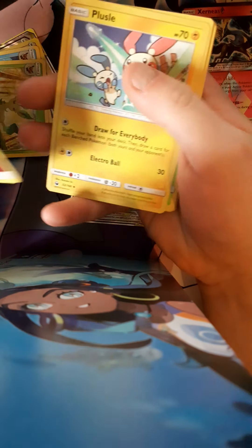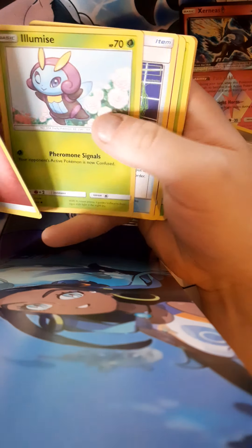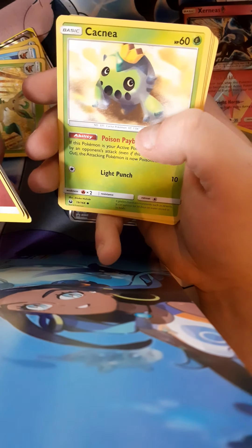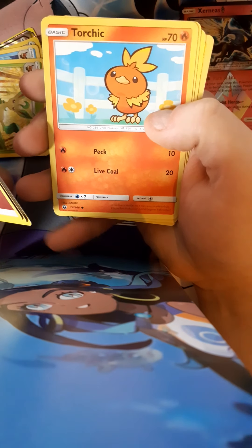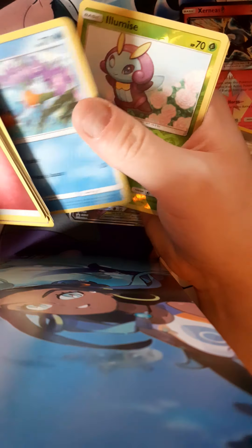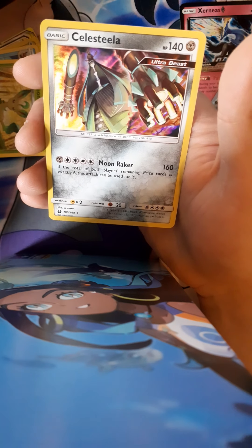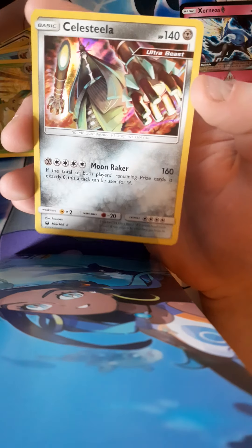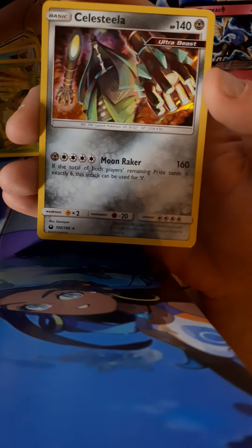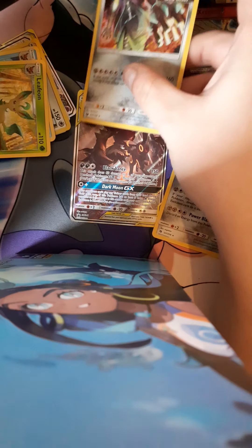What's in Celestial Storm — I forget about this set. We've got a Fairy Energy, Volbeat, Illumise, PokéNav, Golem, Kecleon, Torchic, Snubbull, Mudkip. A reverse holo Illumise and we've got a Celestial Ultra Beast card — not bad, maybe it's better in the game. Nice little holo. I don't think there's much value in it again.